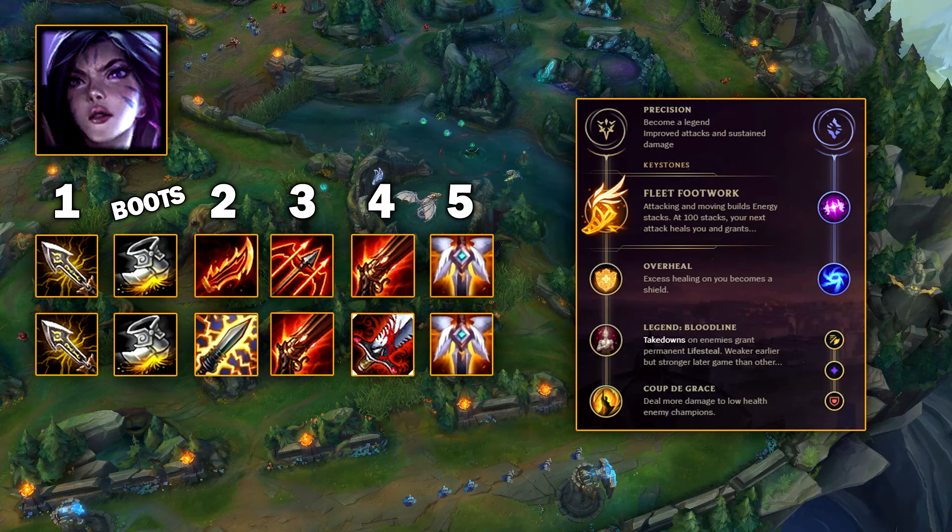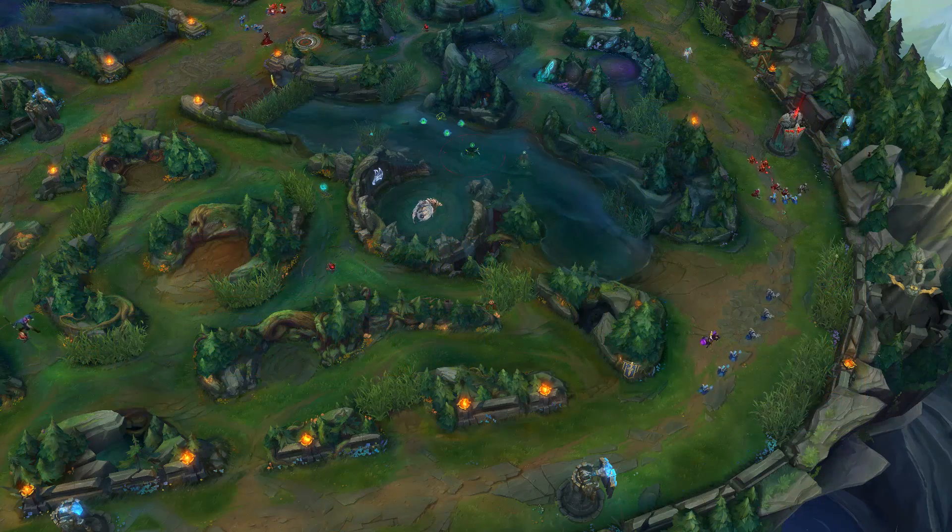Going straight crit is also another decent choice for Kai'Sa — Build 2 focuses more on upfront burst damage, especially with Shiv and Rapid Fire Cannon. You're going to burst harder, but your sustained damage will be a little bit lower.